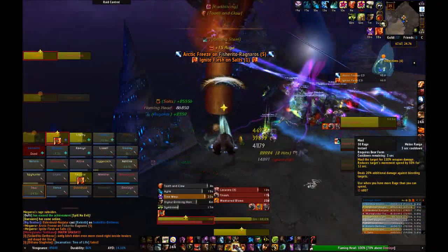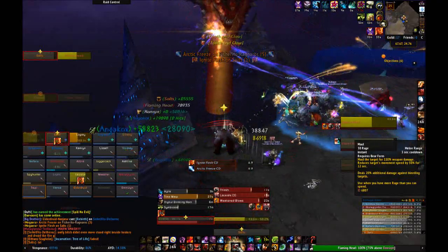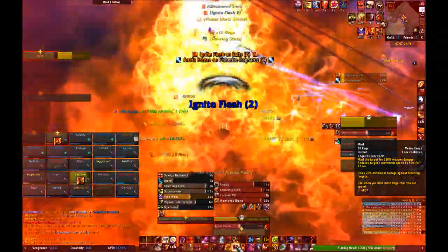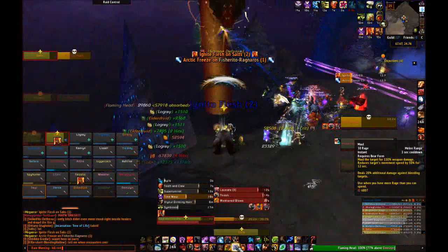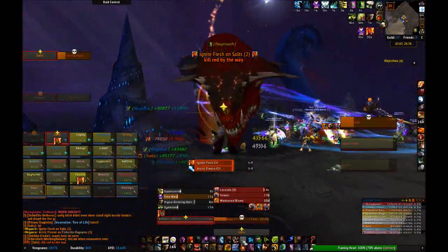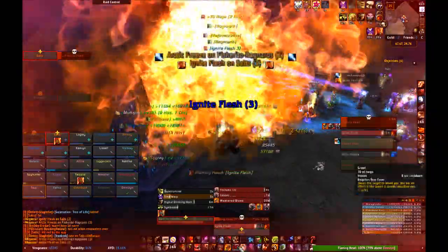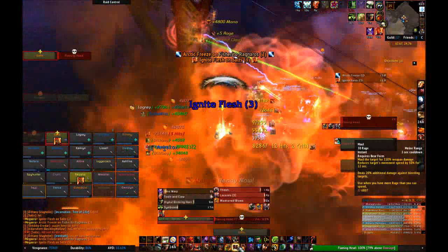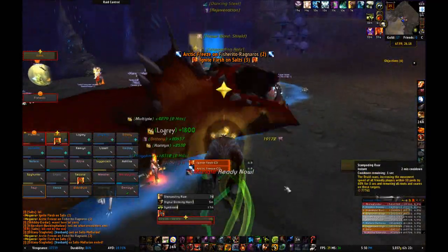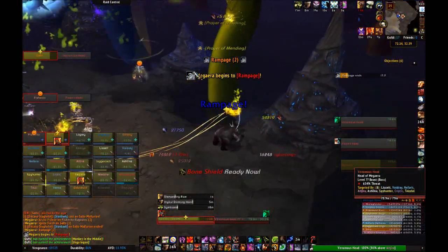The heads in the distance will each do a specific move. The green heads will throw acid rain at random players, doing a good chunk of damage to the target and anyone close by — try not to stand near people, but that shouldn't be hard as you'll be facing the heads away from the raid. The blue heads will shoot an ice beam at a random player, doing damage and leaving freezing zones behind — not really your concern. Red heads will burn random players with cinders, which does damage and puts a DOT on that player. If it's dispelled, a big fire zone appears on the ground — don't stand in the fire.